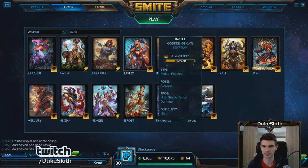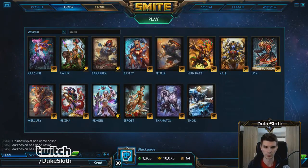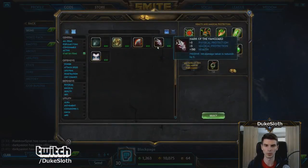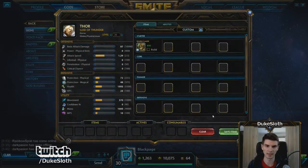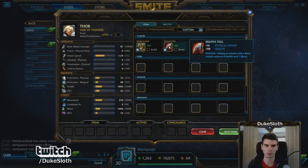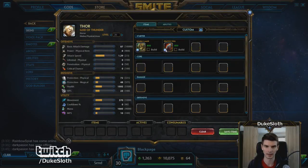I'll take the archetype of Thor as an example. You always want to start with Bamba's Mask. The only exception would be Thanatos, who you should usually start with Death Toll. But every other jungler — and even sometimes Thanatos — is started with Bamba's Mask, simply because you want the shared gold and so on.